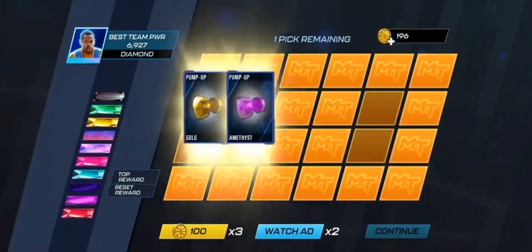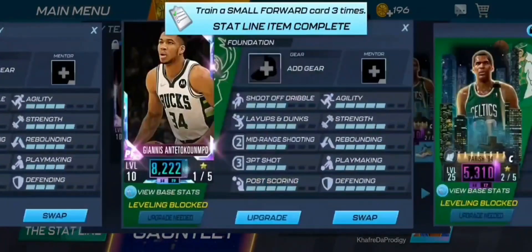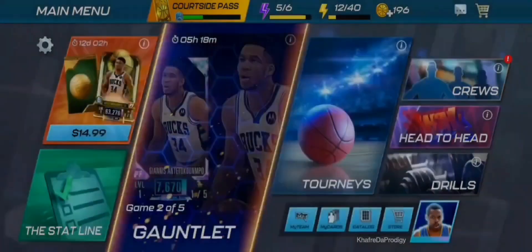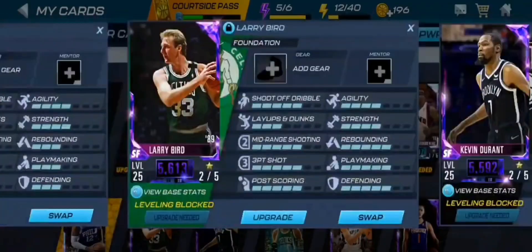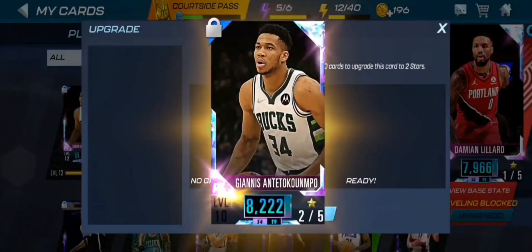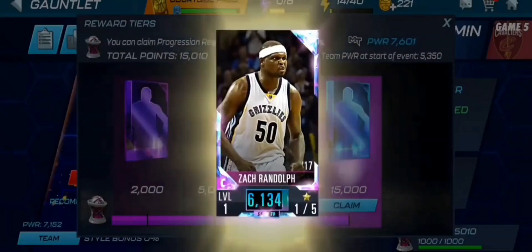We have a lot of Diamond cards to show you that we ended up pulling. We went to OT in that game but we managed to get a Diamond Carmelo Anthony. I'm not a fan of Melo in this game — I'll train him up but probably won't use him. We also got Giannis from the draft board, Amari Stoudemire, and Tobias Harris. Let's upgrade Giannis with the Stoudemire and Tobias Harris cards, then train him up.